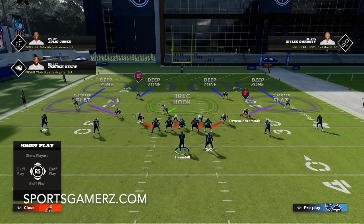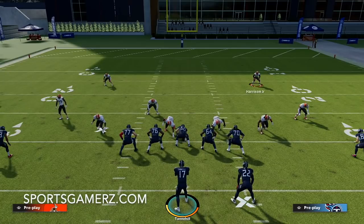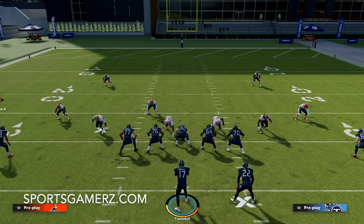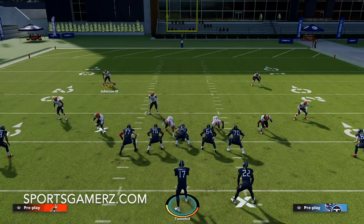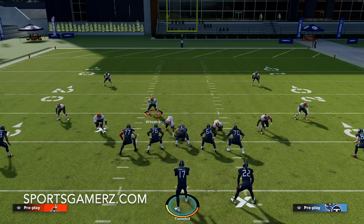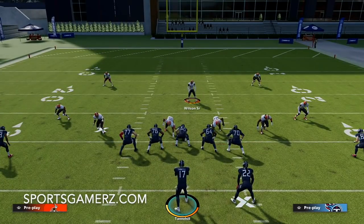If the slot receivers run a horizontal out route, the quarter flats are going to match them. If the slot receivers run a corner route and the outside receivers did not go vertically downfield, then the outside corners would play the slot receivers running the corner route, and the safeties would watch over the top with nothing much to do. You can see how this plays out with different passing concepts. The three-receiver hook in the middle — that's who you want to user.